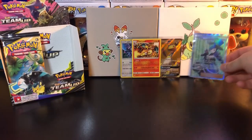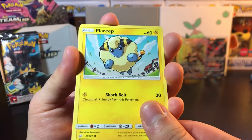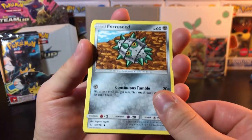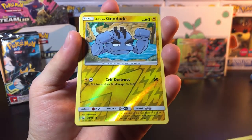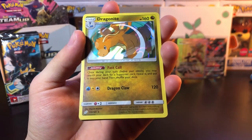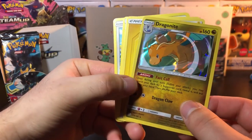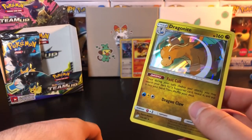Let's see if the dream of a Rainbow Rare can come true. We got Charmander, Lapras, Mankey, Alolan Geodude reverse, and Dragonite Holo Rare — actually one of the better ones. Dragonite's a fan favorite.